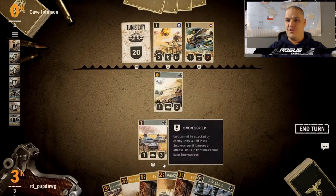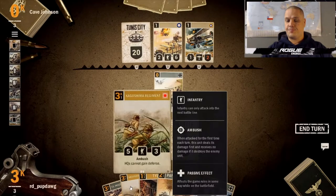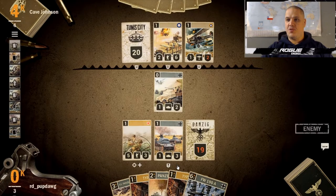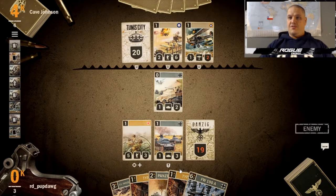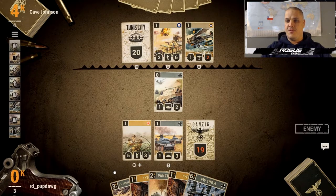Guards are definitely a pain for aggro decks. If we top-deck the Amphibious Assault we can kill it. We drop the Kagashima Regiment to put some muscle on the board — that'll draw the opponent's attention because people want to remove it. If you can get Kagashima to the front line with Encirclement, that's a win condition due to the ambush. He doesn't know we're not running Encirclement, so he'll definitely try to get rid of that 5-3. His long think is good news for us — if he could easily remove it he would have done so immediately.